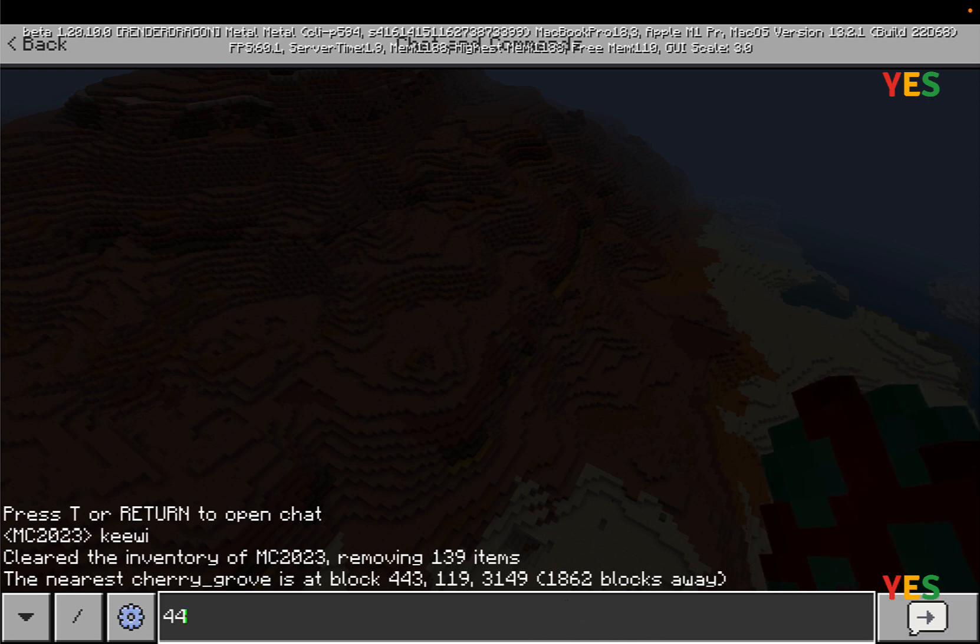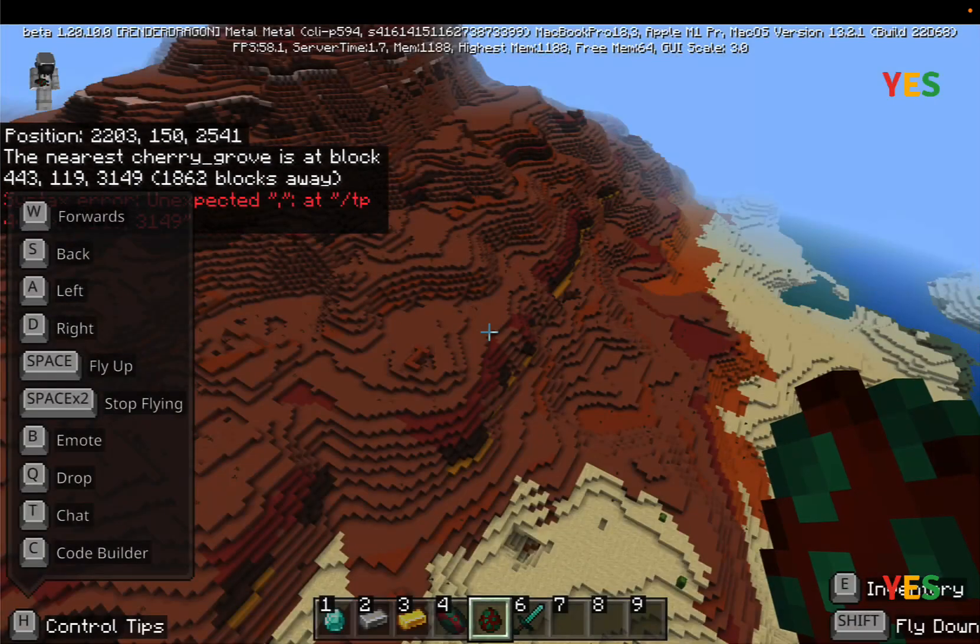My trick is to write the coordinates first before adding the slash command, so they don't disappear. The coordinates are 443, 119, 3149. Then go back to the beginning and write slash tp or slash teleport.